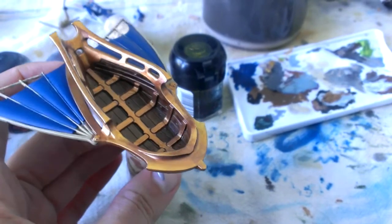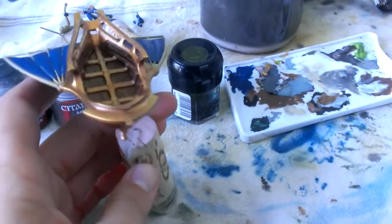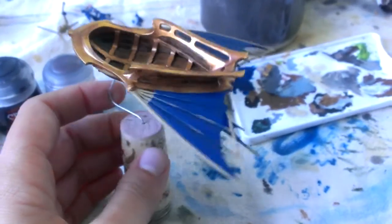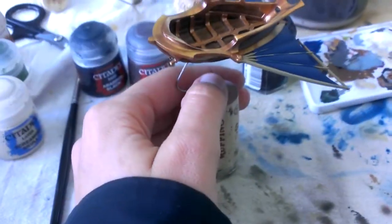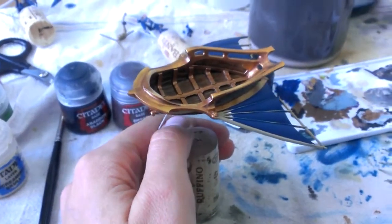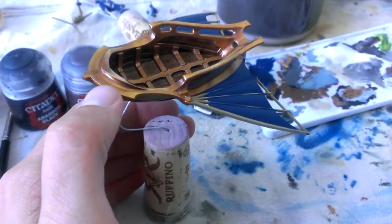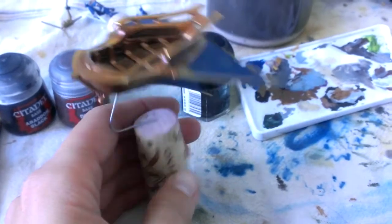I'm debating whether I should get some Vallejo liquid gold and kind of go over it again with that and start over with the golds, because I don't think I'm thinning my GW paints enough and it's starting to get kind of clumpy and not so smooth anymore.